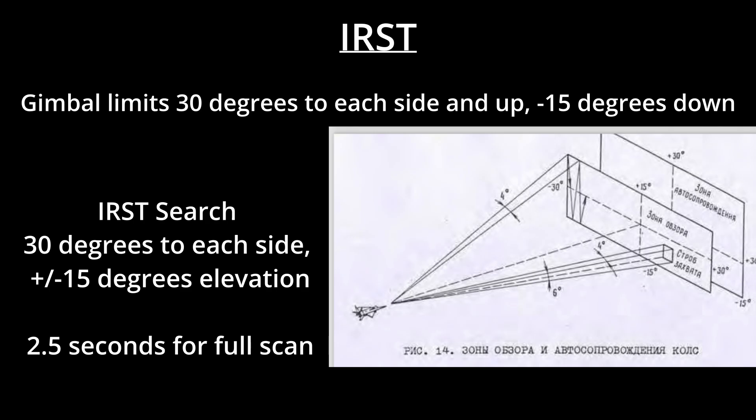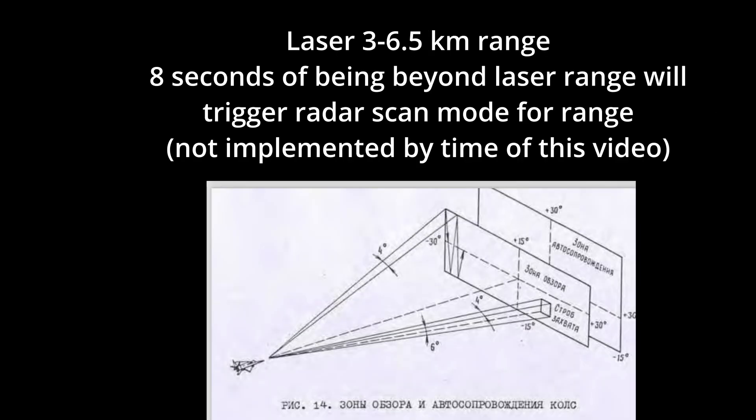Your laser range only works up to three to six and a half kilometers, depending on how big the target is. After eight seconds of no laser range, it will start to use the radar to range. Radar ranging uses the normal scan mode, so it will set off enemy RWR as a search mode.